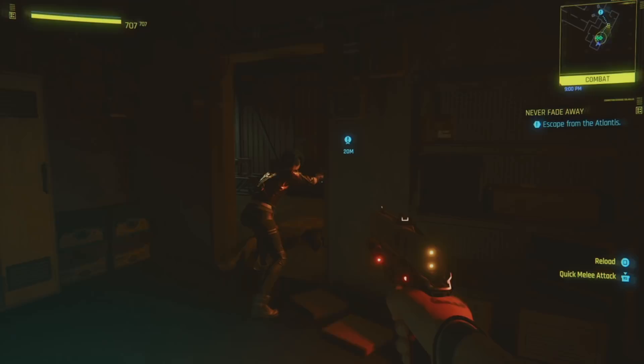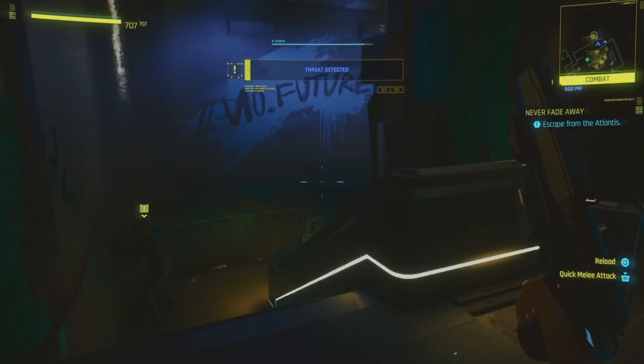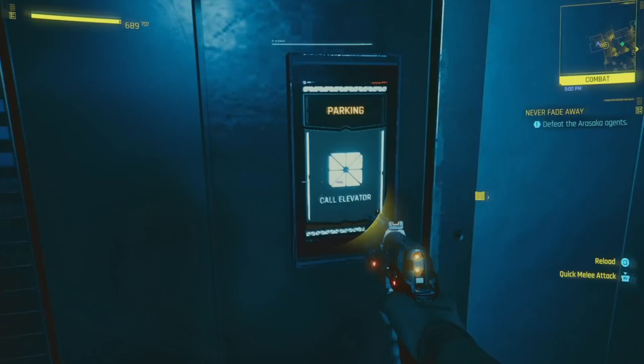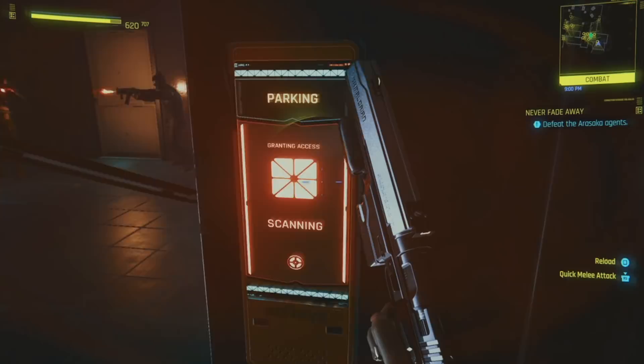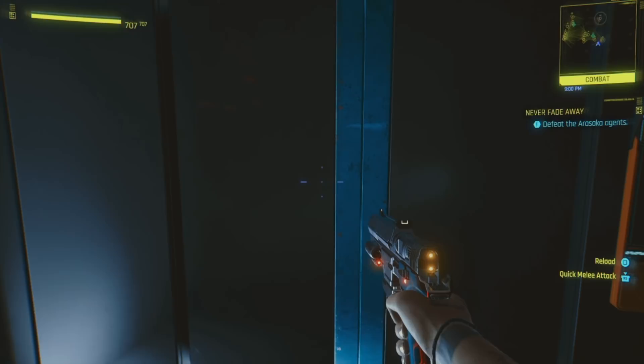What you're going to want to do is not kill anybody. You can't kill these guys or else it will trigger a cutscene transition. And then you won't be able to get out. But if you just run through and ignore everybody, go straight to the elevator. Call the elevator, wait for it, get in, and then go to parking. If you do it like this, it'll let you escape.